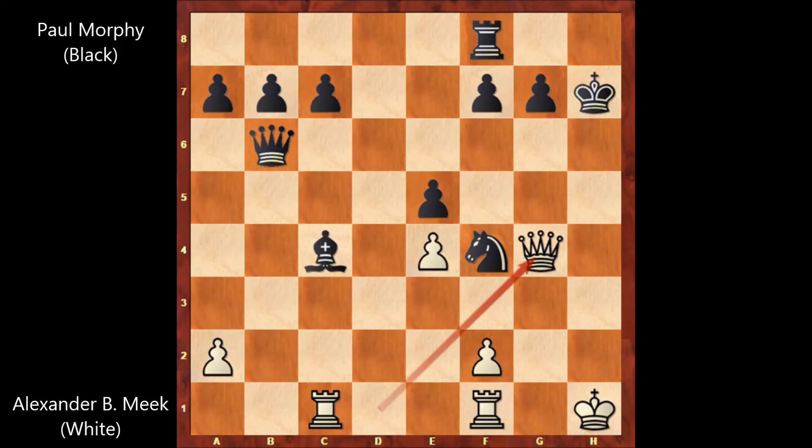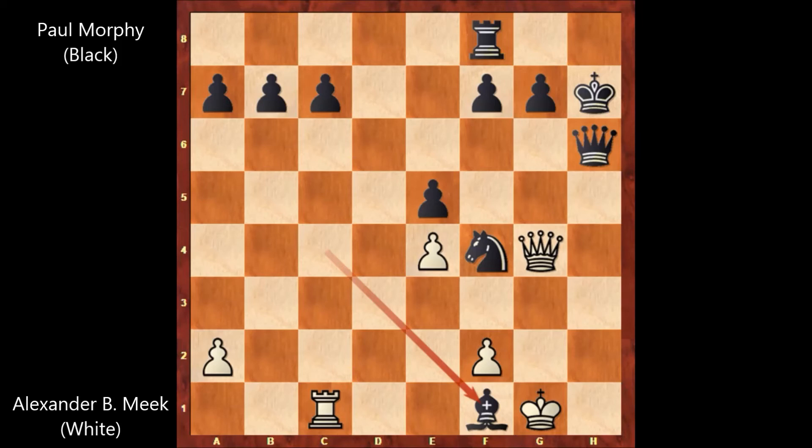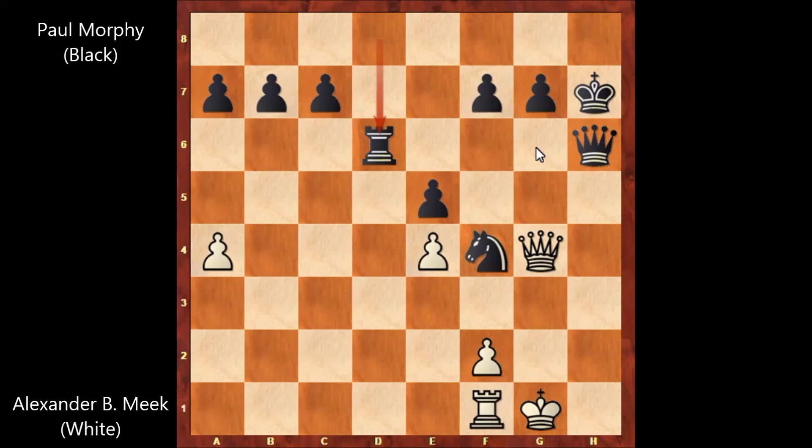But queen to h6 anyway by Paul Morphy, king to g1, and now Paul Morphy captures the rook with the bishop — downfall for B. Fort Meg. Rook takes bishop, rook to d8, a4, rook to d6. Paul Morphy is planning to play rook to g6. In this very desperate, hopeless position, B. Fort Meg only played f3, and he doesn't have any reasonable defense. Paul Morphy played rook to g6, attacking — well, winning the queen.